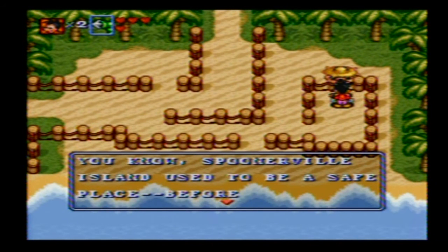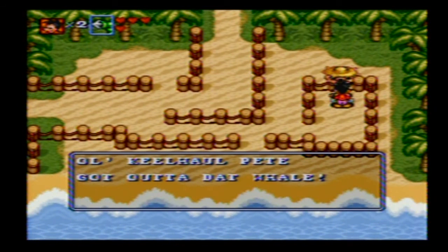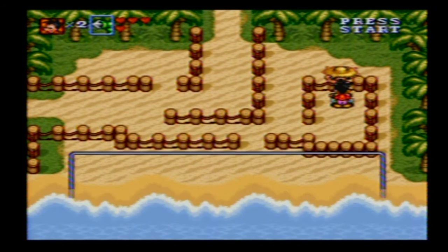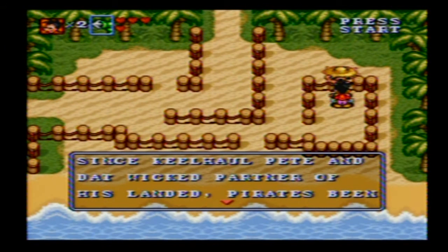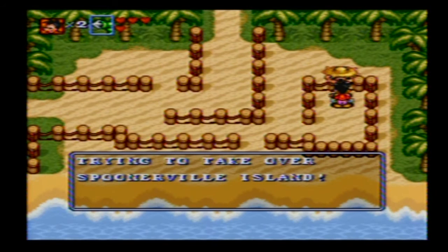Spoonerville Island used to be a safe place before ol' Keyhole Pete got out of that whale. Since Keyhole Pete and that wicked partner of his landed, pirates have been trying to take over Spoonerville Island!